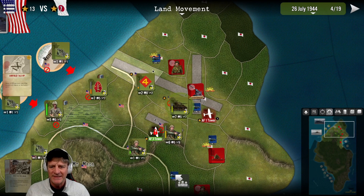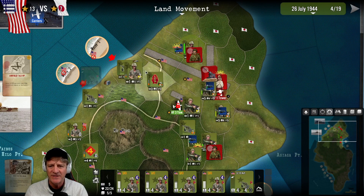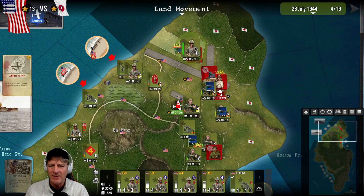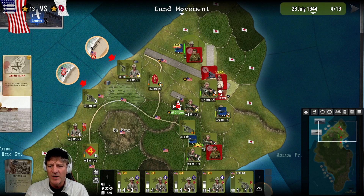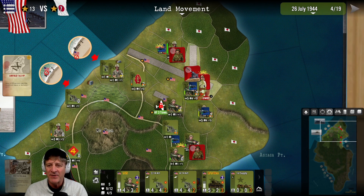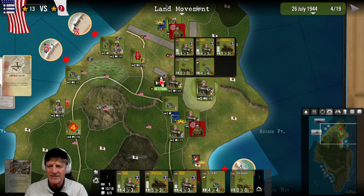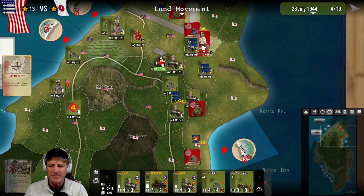Now we're going to go into land movement. We're able to bring the fresh contingent of the 2nd Marine Division, which was on this southwest beach, slide them up here and bring them into position to attack this Japanese infantry force just to the north of airfield number one. We sent the bulk of our forces with our armor into the heavily defended position at the eastern end of airfield number one. We moved other contingents from the 4th Marine Division off the airfield and pushed them east. They ran into no opposition. I don't want to spread them out too much because I don't want them to get cut off.